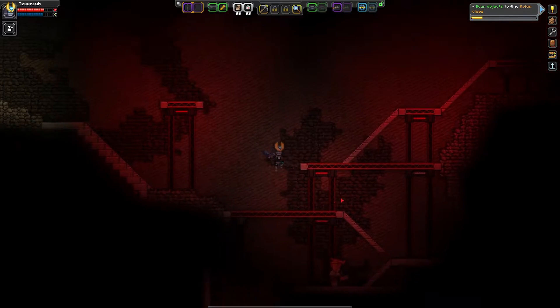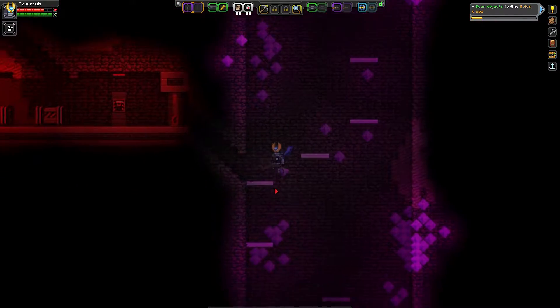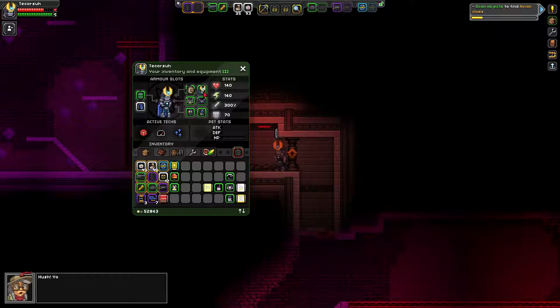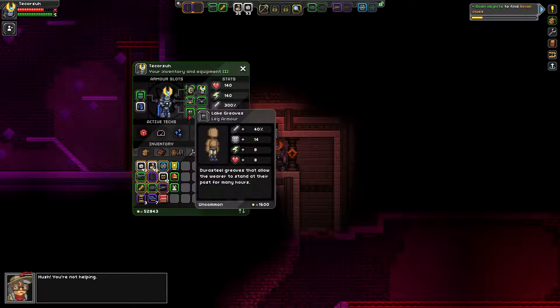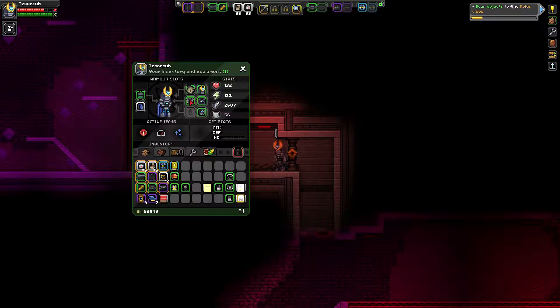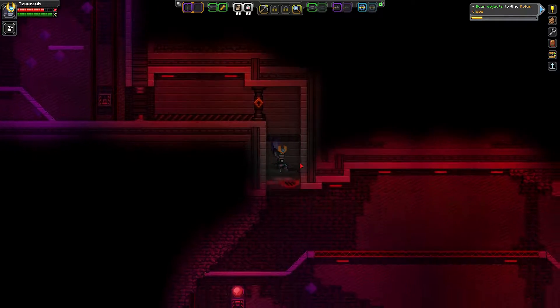I just want to do one more thing — it has to do with the final boss. The higher tier your armor is, the more protection it gives, but the harder the boss hits. So we're gonna take off the armor and then go in.